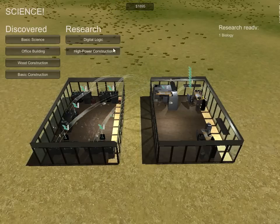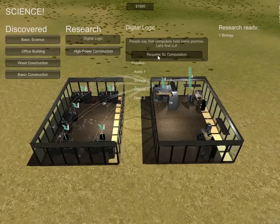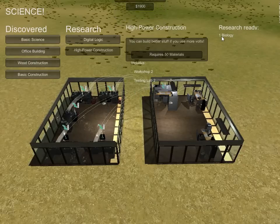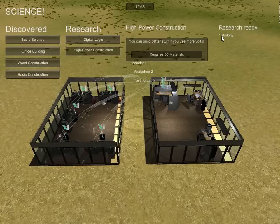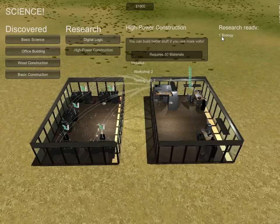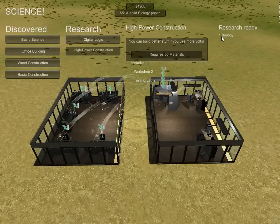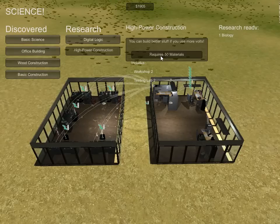You can see that if we wanted to get more stuff, this costs 50 computation and this costs 50 materials. Well, we've only got one biology — that's quite a ways off. And you can see we released another biology paper, but our biology didn't increase. You actually only get the best value, so we would have to release a larger, more rigorous biology paper in order to get more biology points. Getting to 50 materials would require you to build a 50-point paper.